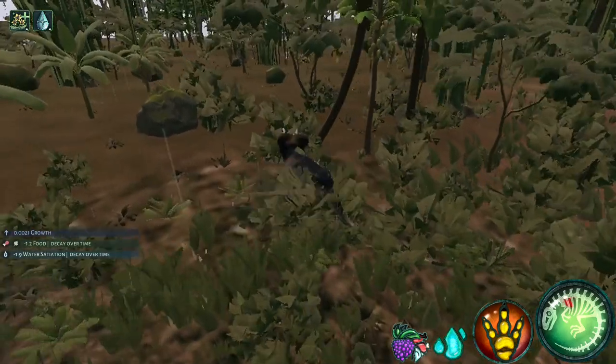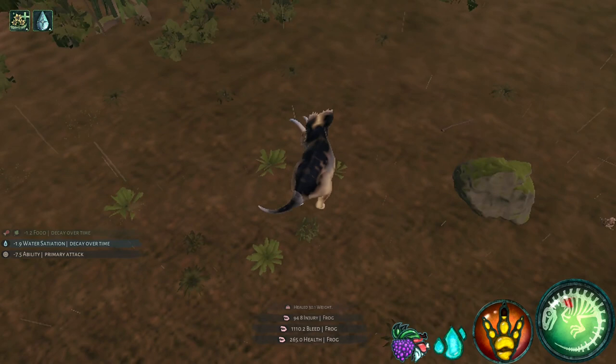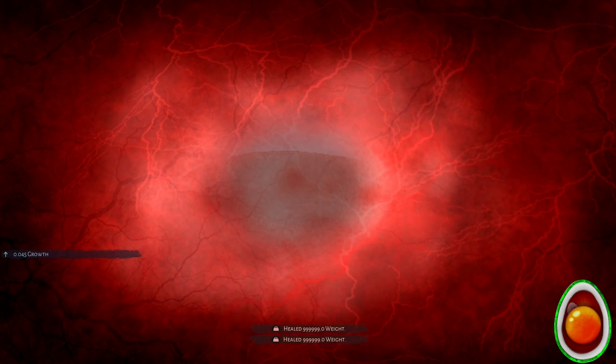Hello there, I'm Hitavi, and this video is my journey as a Koahuila Ceratops in Beasts of Bermuda. Now as many of you may know, it's been about a year and a half since I've played Beasts of Bermuda, so there's a lot of new things I need to get used to. One new feature is these random abandoned eggs that just spawn around the map, which is really nice to see — really convenient for solo players, so of course I took one and started my journey as a solo Koa.